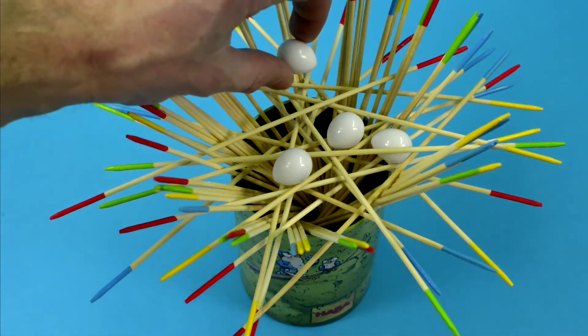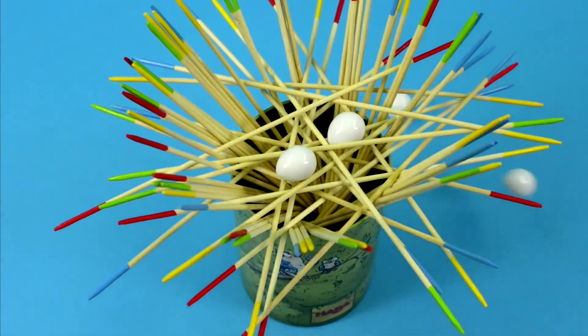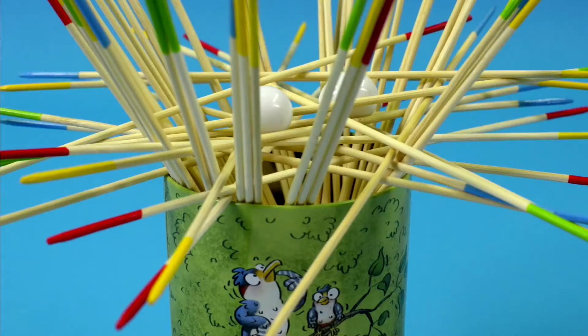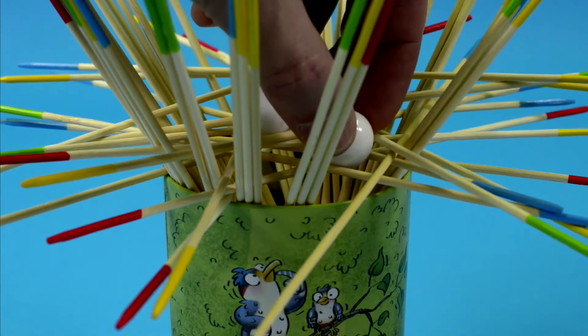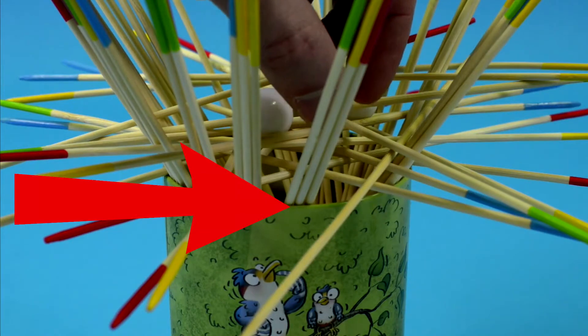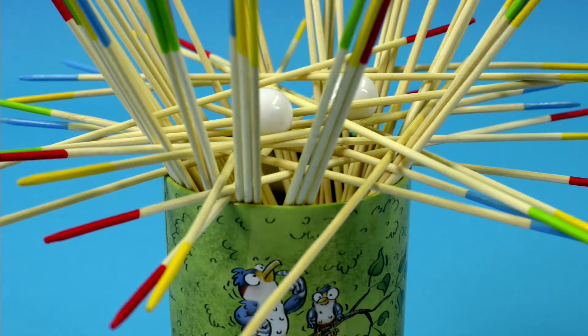If you pulled a stick with the same color at both ends, you may also place an egg from your stockpile into the nest. If one or more of the eggs falls out of the nest and onto the table during your turn, you have to place them back in your stockpile of eggs. If an egg slips into the nest — meaning into the can — during your turn, you have to take an egg from the player who has the most eggs.